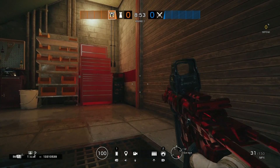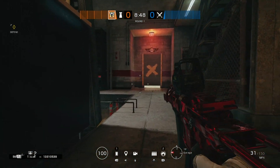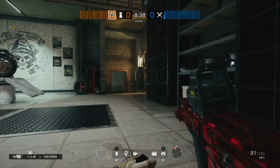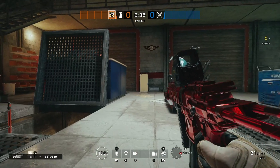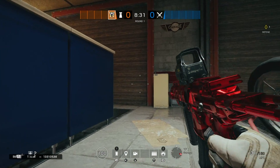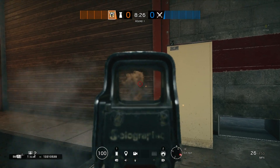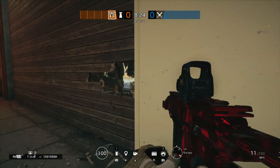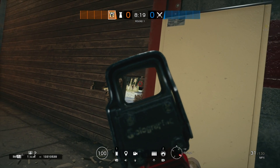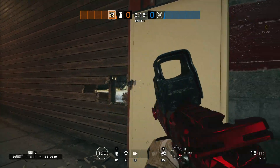Especially if you start crawling around the map, you can get into little closets and cupboards — it's really useful. The best part is for spawn peaking: you're going to be doing it at crouch height, whereas everyone expects you to be at a low prone area. You shoot out a little hole, get a nice angle, and it's hard for them to hit you because you can move in and out quickly while prone and floating.